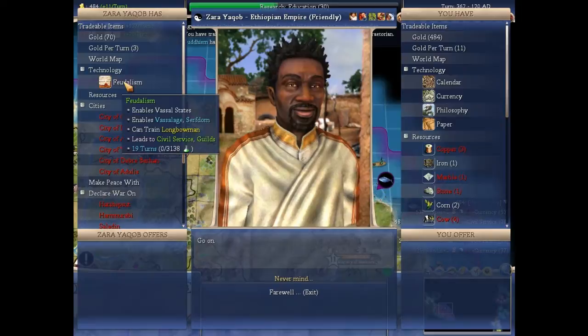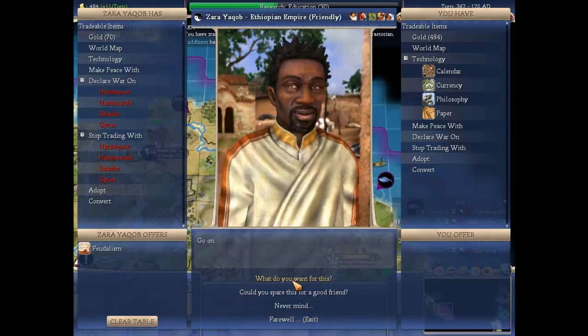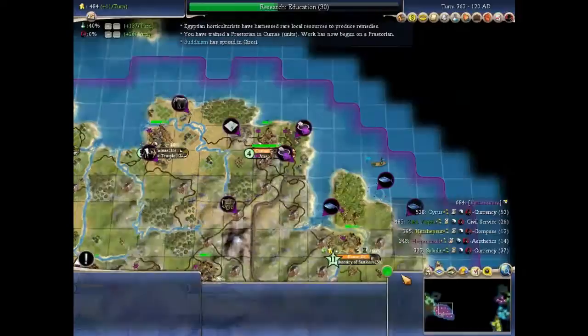Somebody has Feudalism, which gives them an awesome defensive unit — the Longbowman — which means my Praetorians are now outdated when it comes to offense, though they're still pretty good. Do you want to trade this for anything? You want to spare this for an old friend? They want three technologies for it — you know what? Screw you.